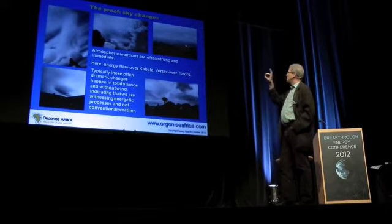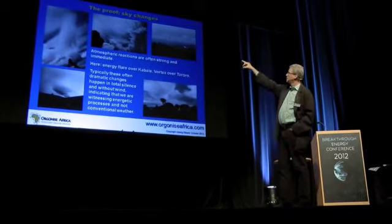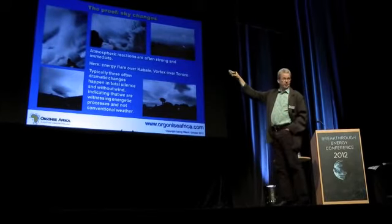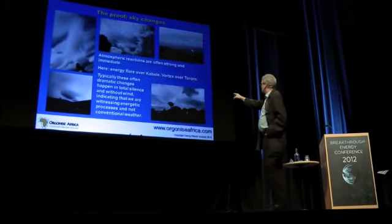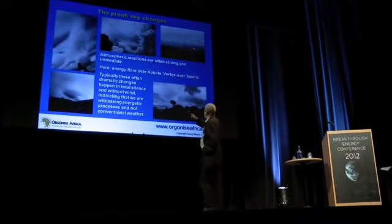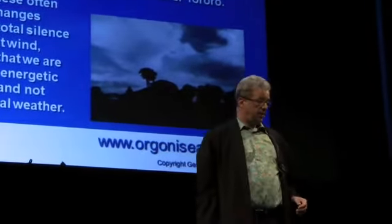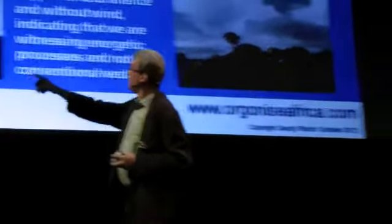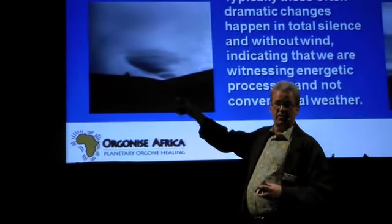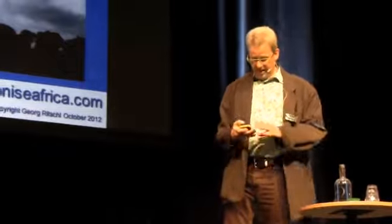The sky I believe was fully chemtrailed — it had a level of chemtrails on top and other clouds underneath. You can see an energy flare here shooting up, in total silence by the way. These occurrences are not accompanied by wind; it's a purely energetic phenomenon. This was in Uganda in 2004, on a mountain in a closed military area. There were several towers on top and we didn't have a chance to go very close. The only thing we did was place two of these about two kilometers away. And the effect was that — and this is not a tornado, not a hurricane — this is a silent energy vortex that came about in total serene silence.